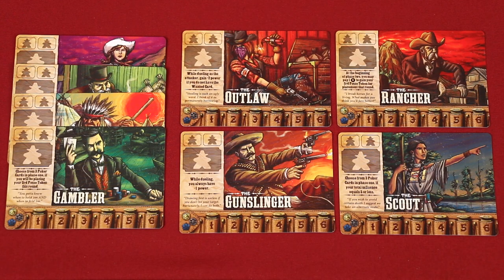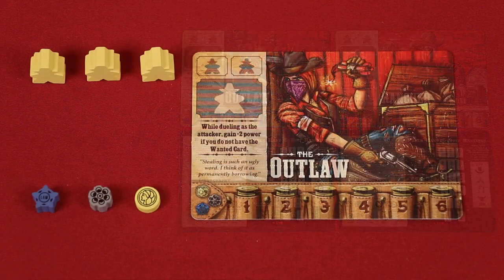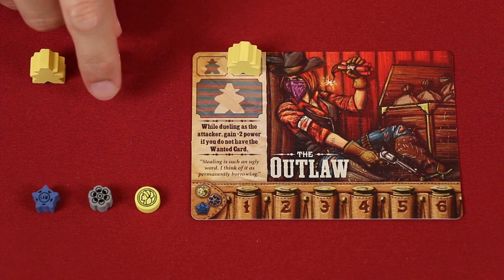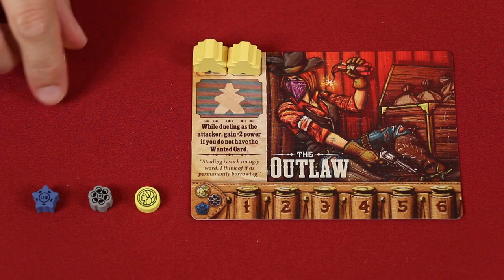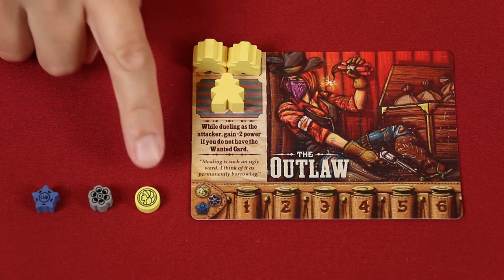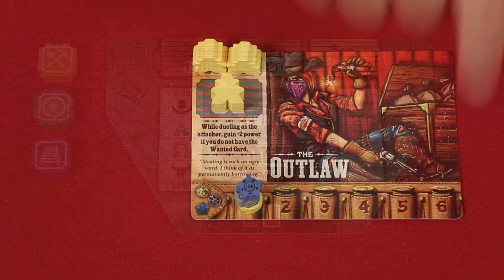To set up, have each player pick a boss card, or deal them randomly. I'm setting up for a 2-player game, so we'll use these. Unused bosses can be flipped over and provided as player aids, or returned to the box. Now have players pick one of the four included colors, collecting matching posse figures that you'll stand upright onto these spaces, and one that you'll lie down here. Each player also collects one of the three different influence tokens, and stacks them onto the one space of their ammo belt.